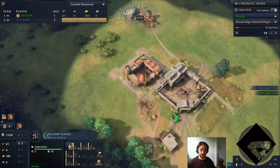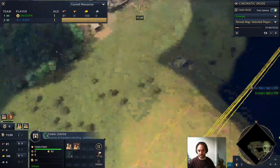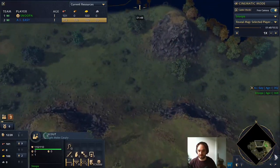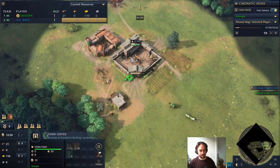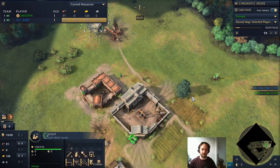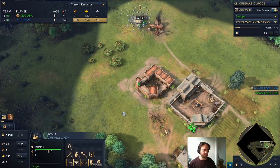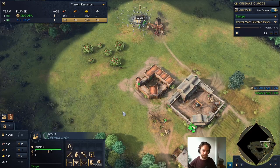As soon as the guy finishes building the military school, he comes out onto gold. You're going to be rallying a total of nine guys to food and then sending three out to gold — nine on food, three on gold. Your scout should pick up one or two sheep and then move forward to the opponent's side to scout where their gold is, so you can start attacking with your spearmen there.